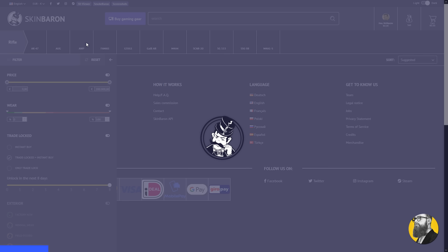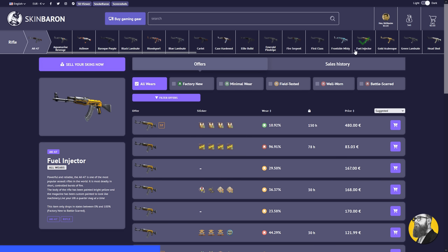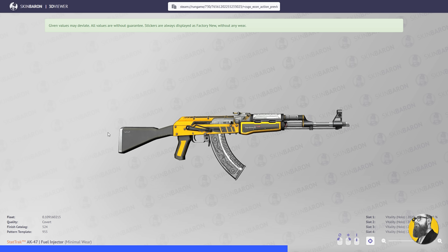Skin Baron is a skins marketplace based in Germany where you pay on average 30% less than on the Steam market. You can sell skins for real money, which you can withdraw through bank transfer, including other payment options. There's a million skins to choose from and you can even check them out through a 360 3D viewer.